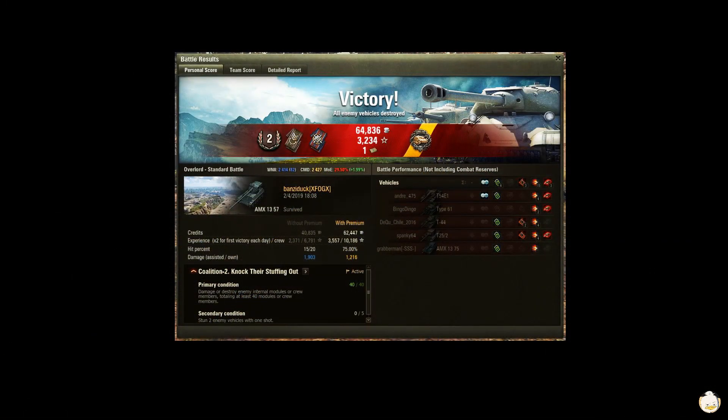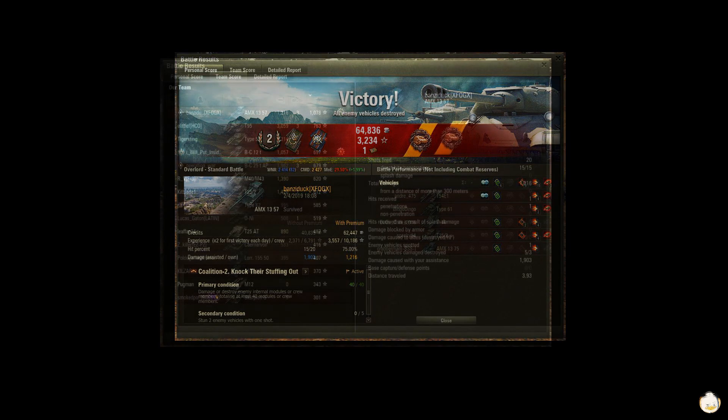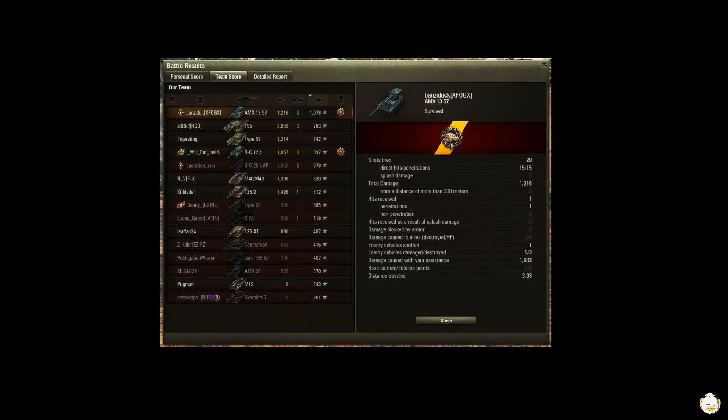Master Second Class Spotter, Orklund's Medal, Orlikan's Medal. 64,000 credits, 3,200 in experience and a bond. Team-wise, not bad — 1,216 in damage, 3 kills, 1,078 in base experience. I fired 20 shots, 15 hits, 15 pens. 1,216 in damage, but I managed to spot 1,903.